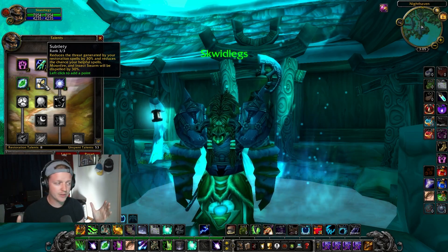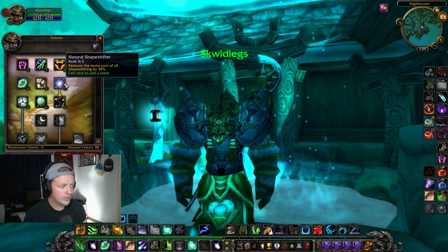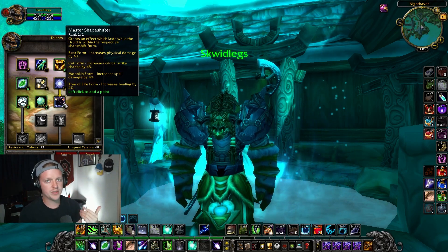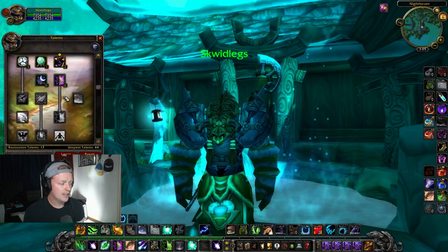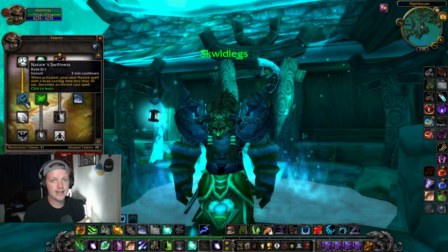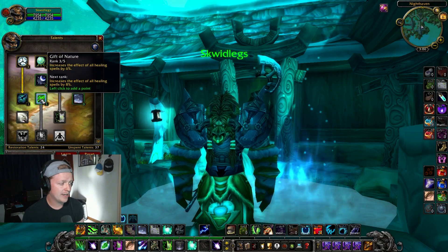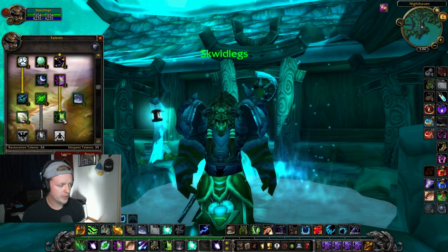You're going to have all these HoTs up on different targets and you need them to stay on. Next up, I'm going all into Natural Shapeshifter, which opens up Tree of Life for 4% increased healing. Omen of Clarity is great, Intensity is good for mana. Next up, Improved Rejuvenation all the way. Then Nature's Swiftness — this is our oh-shit button, need to have that.